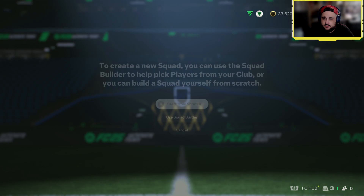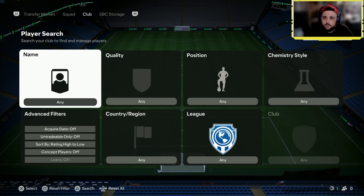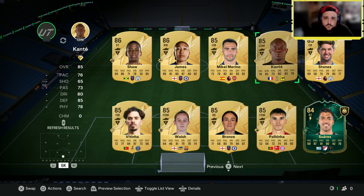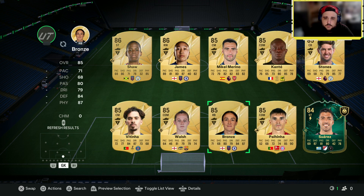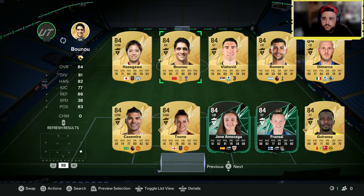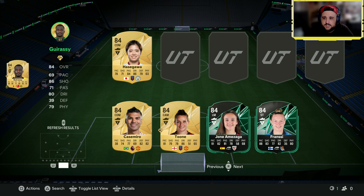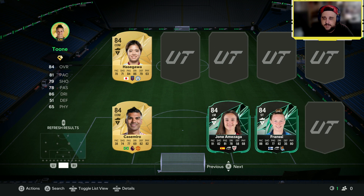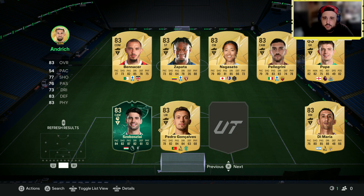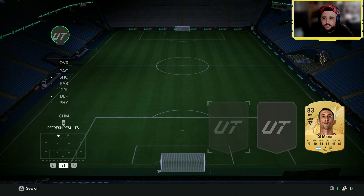Team of the Week upgrade — let's go. We'll do it now: 85 overall with an 84-rated squad. Let's get rid of Walsh and players we're never going to use — that's what we'll do to build the squad.